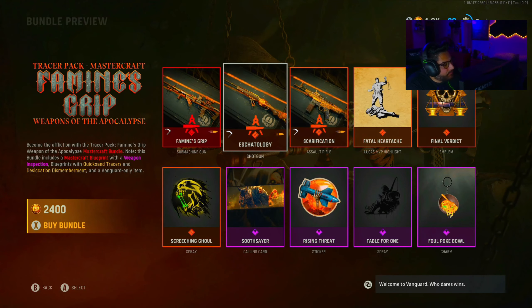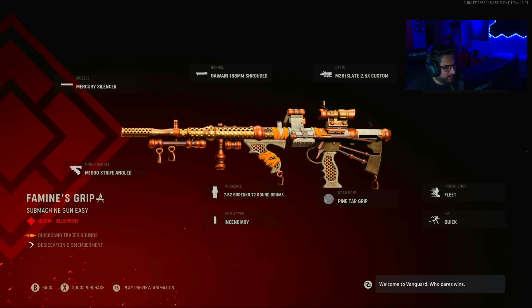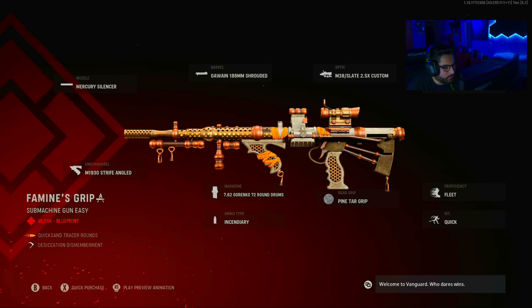So this is one of a few Weapons of the Apocalypse Bundles. I've gotten them all so I have to get this one too. Become the Affliction with the Tracer Pack, Famine's Grip, Weapons of the Apocalypse Bundle. Note: this bundle includes a MasterCrab Blueprint with a Weapon Inspection, Blueprints with Quicksand Tracers and Desiccation, Dismemberment, and a Vanguard-only item.